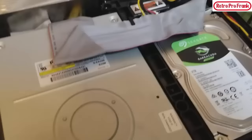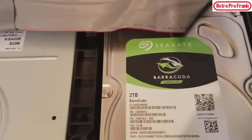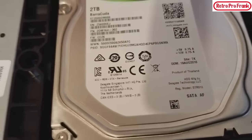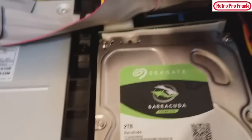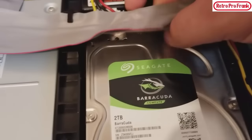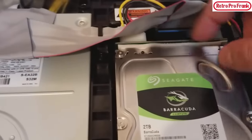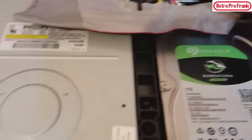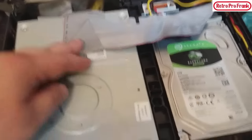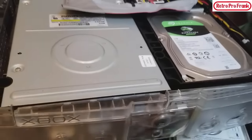Down to the bread and butter: we got a Phillips drive here, an 80 IDE cable, and our Barracuda 2TB from August 2016 right there. Over here you can see there's an adapter — I put some adhesive tape holding this adapter in place. As long as it's in, it should be fine — maybe I'll put a couple dabs of glue. And yeah, that's what's under the hood, guys.